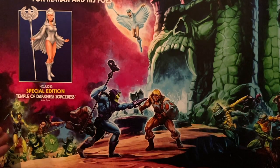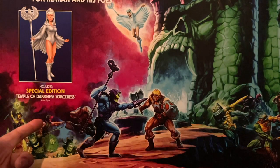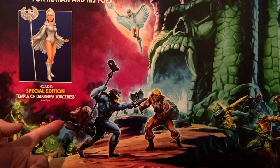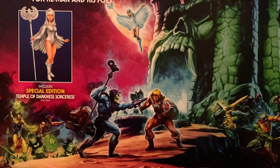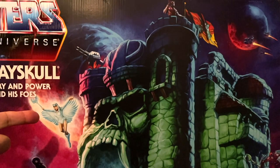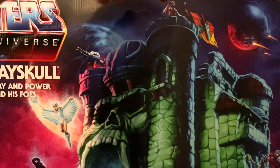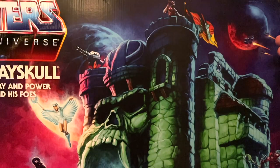We also have Evil-Lyn with some undead Horde Troopers, which I think those are. We have Tri-Clops with his mean and nasty eye radiating a bunch of red, and Ram Man looks like he is about to ram right into Tri-Clops and knock his eye for a loop. Looking at the top of the box, we have the Sorceress coming down, and it looks like she is joining the battle as well.